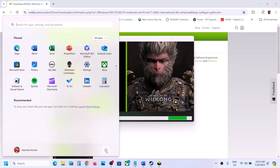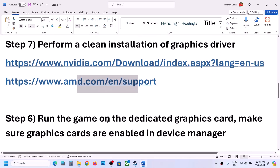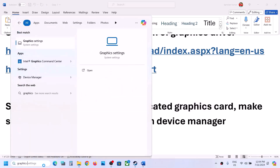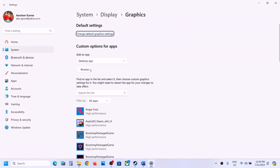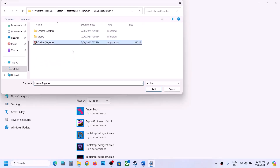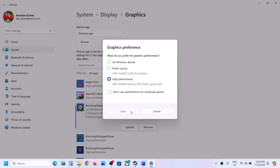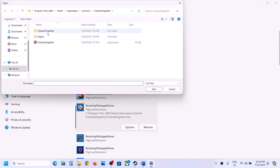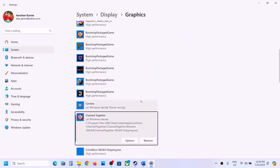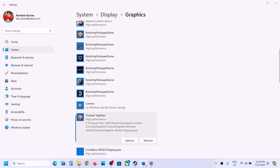After the driver installation, restart your computer, then launch the game and check. The next step is to run the game on the dedicated graphics card. Type 'graphics settings' in the Windows search box, go to Graphics Settings, click Browse, go to the game installation folder, select the game EXE file, and click Add.